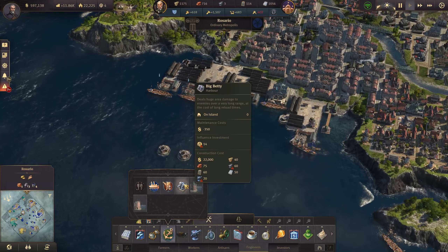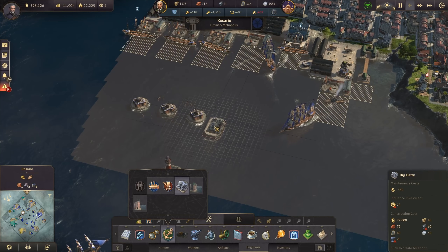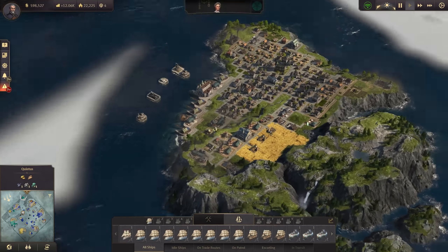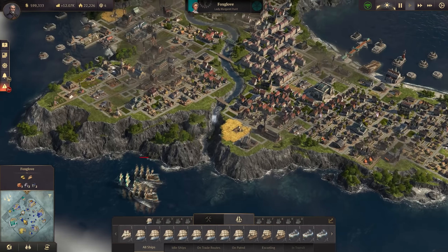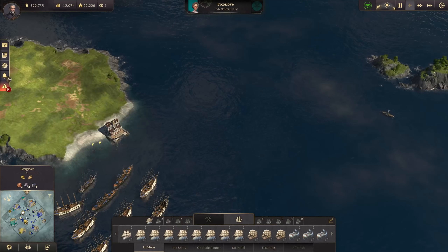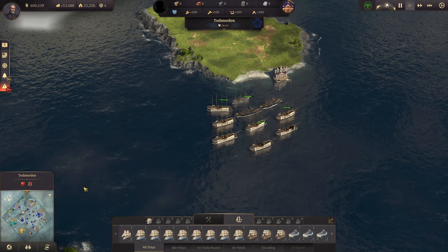The big baddie costs 14 influence and so many resources - especially advanced weapons - for just a single one. And she's got it for every single small island of hers. It's incredible. She doesn't even have investors, and yet militarily she is so strong.